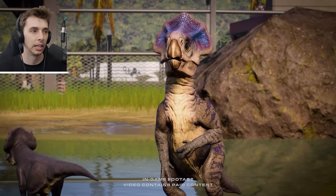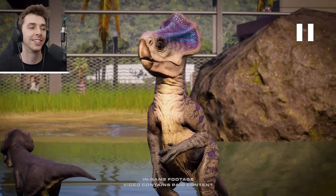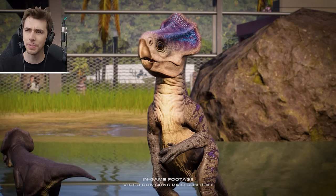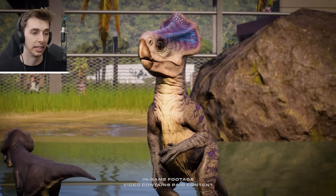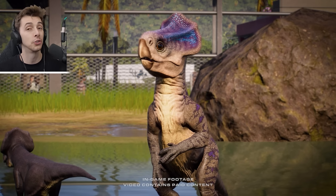I wonder if there are any more hidden easter eggs. And then Microseratus - I think it is! This has been on the list of dinosaurs that we've wanted in the game, especially a certain somebody who has wanted this dinosaur for such a long time. It's a herbivore - hopefully it'll have an interacting animation with Homalocephale. That'd be quite nice, you know, the two smaller herbivores.